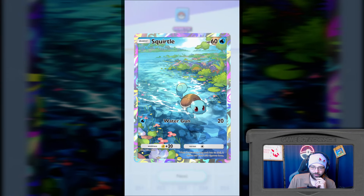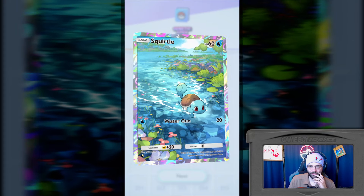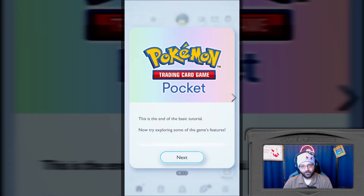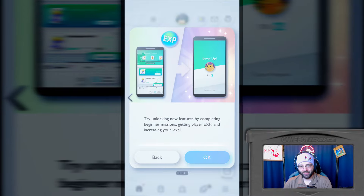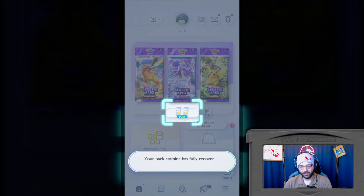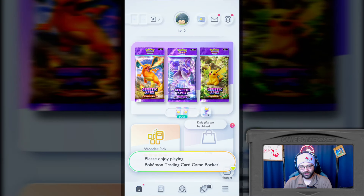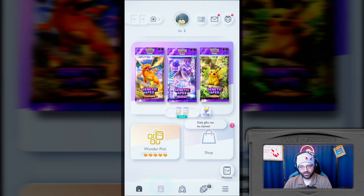Look at that boy. Not really any 3D effects, but I'm a big fan of any full art cards so I'm still happy about it. Man, I really wanted the Wiggly Tov. This is a long tutorial. Okay, this is the end of the basic tutorial. Now try exploring some of the game's features. Packs are refilled so you can open booster packs every day. Try unlocking new features by completing beginner missions, getting player experience, and increasing your level. Your pack stamina has fully recovered.